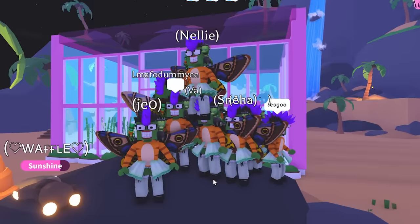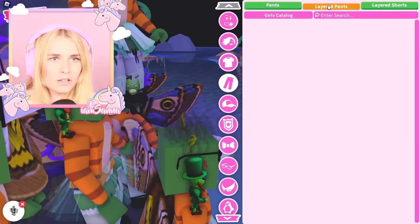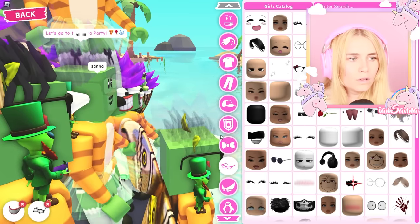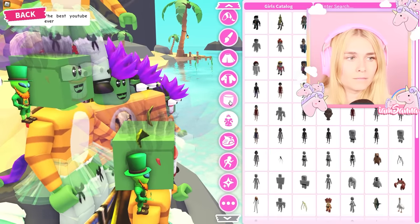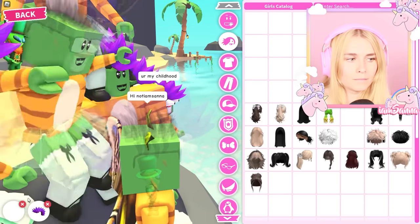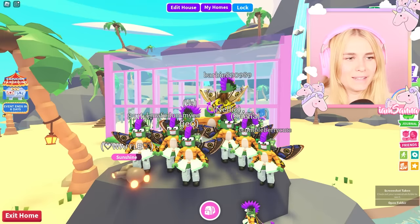Let me know what you think about it in the comment section down below. Look at us all - I think we look great. I wonder what happens when I dress up now - do I still keep some of the clothes I'm wearing? It says I'm wearing this outfit. For some items I can actually deselect - like I have the wings on here. You are able to dress up and then get rid of some of the items. I hope you all enjoy this video - I'll see you all soon with another one. I'm gonna take a picture of this - bye bye!